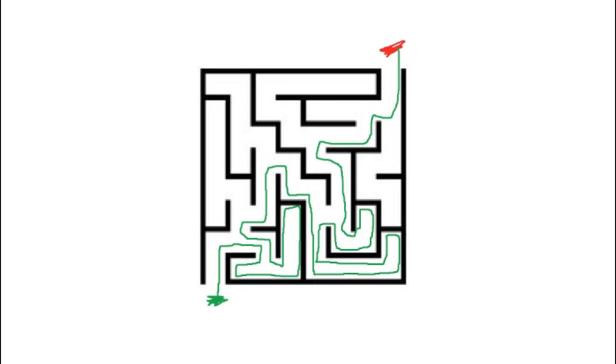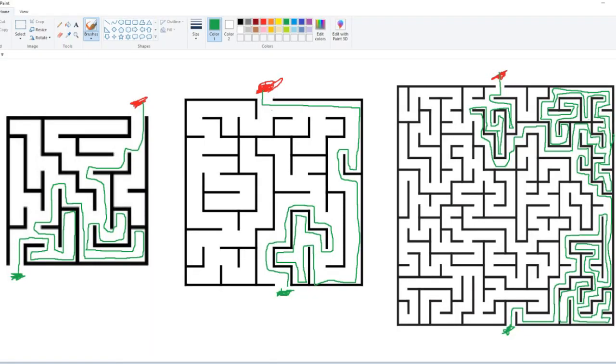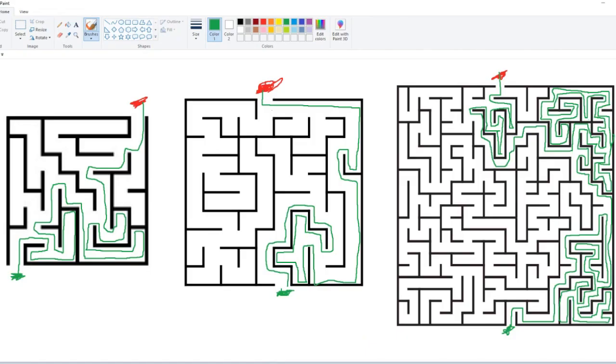I'll do this with a couple other mazes and show you guys on screen. Here are three different difficulties of mazes — sorry the lines are messy, it's very hard drawing in MS Paint with one continuous line. But I followed the same rule of hugging the right wall the entire time and not cutting corners. I could have easily skipped entire sections on some parts and gone straight to the end, but I want to show you guys this actually works. You start right there, go towards the right, and follow that the entire time. You're gonna run into some little spots, but at the end of the day, you're still gonna make it to the end.